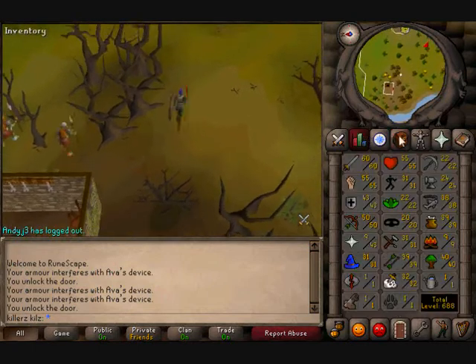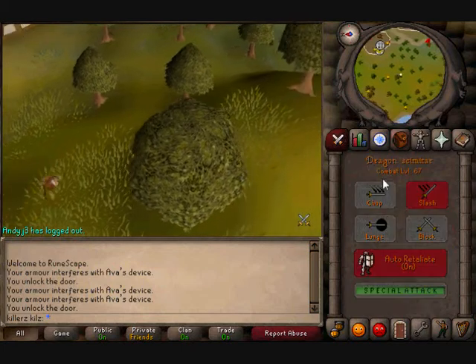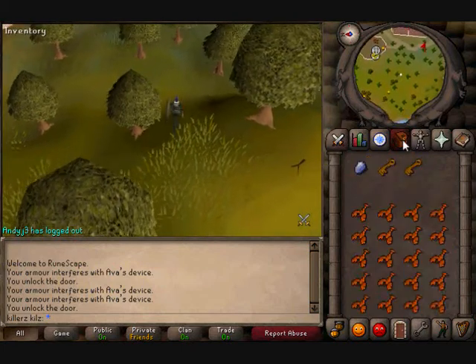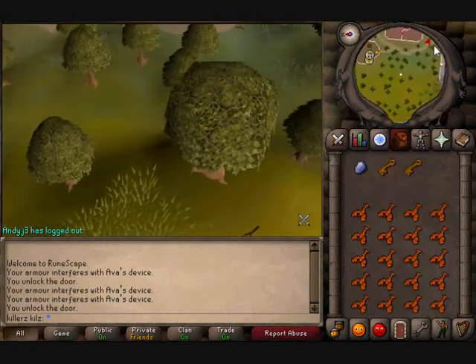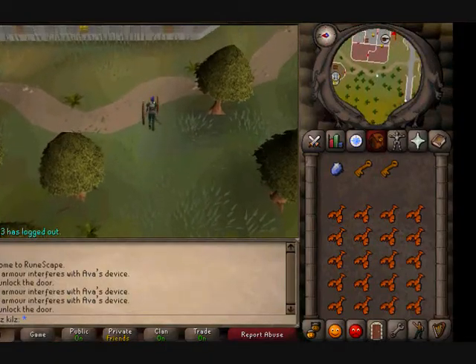To use slayer master Vanica you have to have 60 combat. And now you can just run east from the door to Varrock Bank.